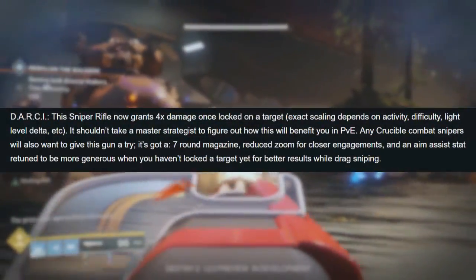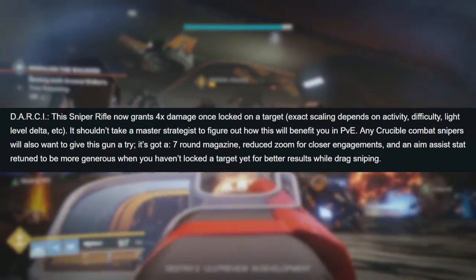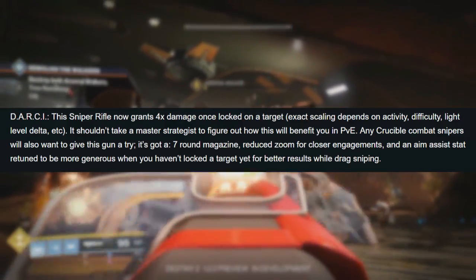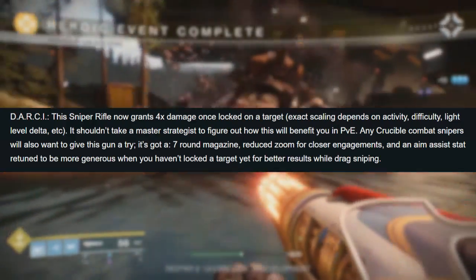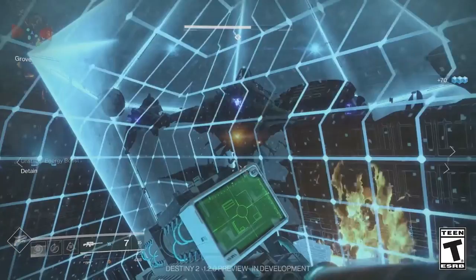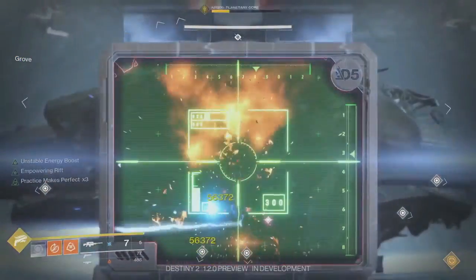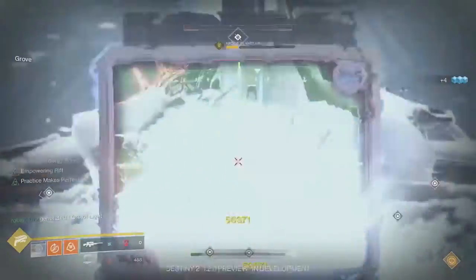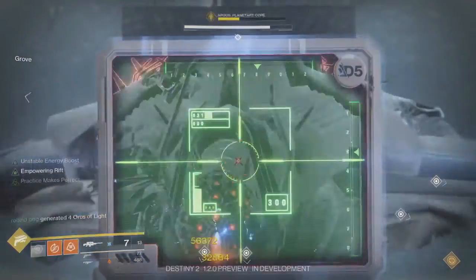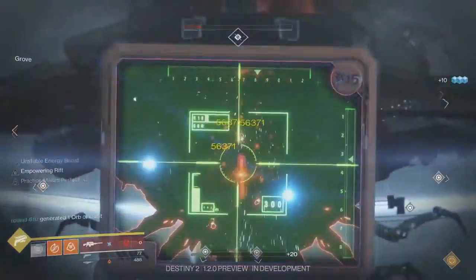Next we see some changes to D.A.R.C.I. — this sniper rifle now grants four times normal damage once locked onto a target. The exact scaling depends on activity difficulty, light level delta, and the usual factors. It shouldn't take a master strategist to figure out how this benefits you in PvE. Crucible snipers will also want to try it — it has a seven-round magazine, reduced zoom for closer engagements, and a more generous aim assist when you haven't locked a target yet. We get an awesome clip of D.A.R.C.I. dealing a massive amount of damage to Argos, the boss of the raid lair Eater of Worlds.